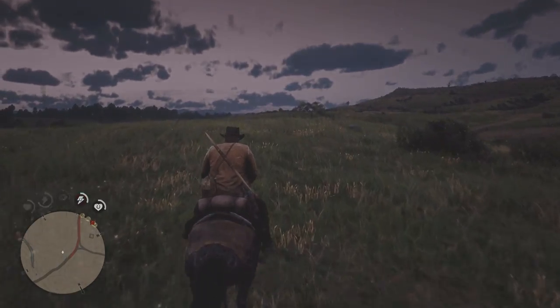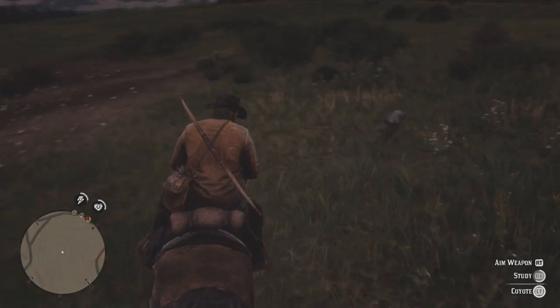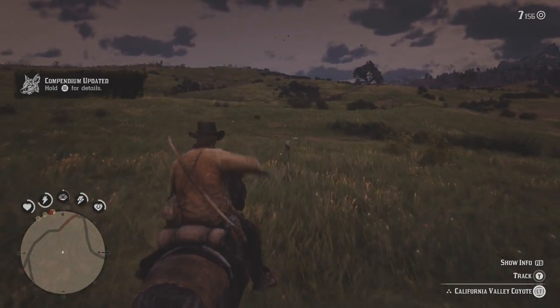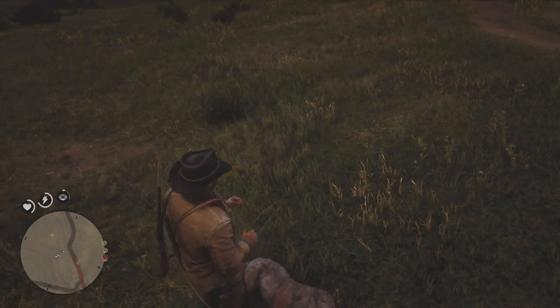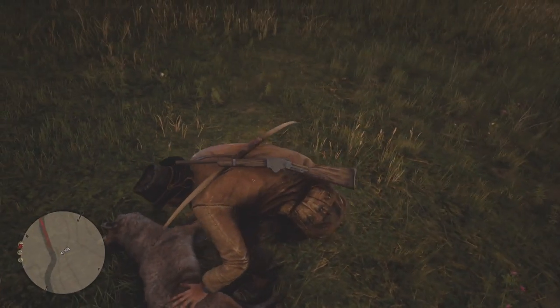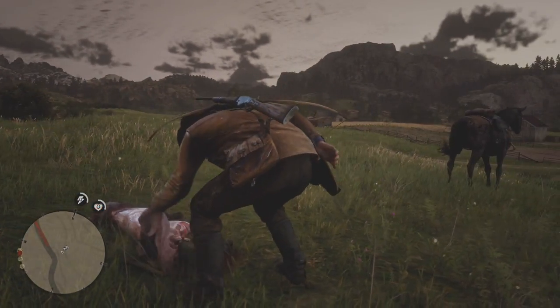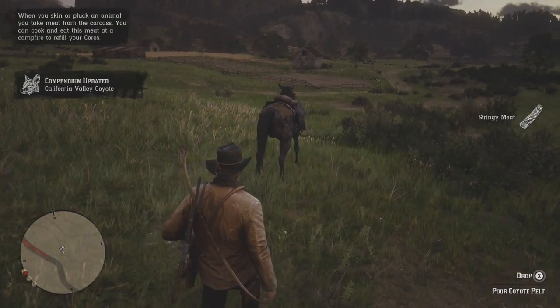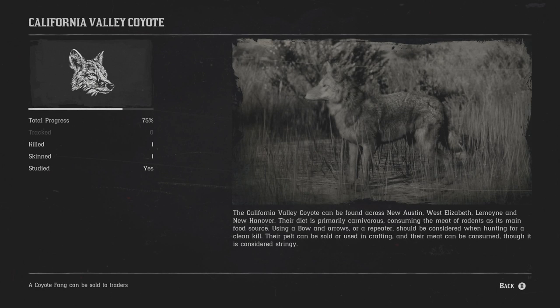Hold on — we got foxes here, I wanna study them. Oh, it's coyotes. What kind of skin do we get from this coyote? Probably poor quality. But money's money. California Valley Coyote can be found across New Austin, West Elizabeth, Lemoyne, and New Hanover. Their diet is primarily carnivorous, consuming the meat of rodents as its main food source. Using a bow and arrows or repeater should be considered when hunting for a clean kill.